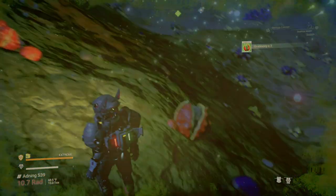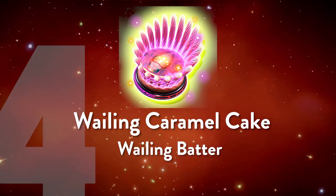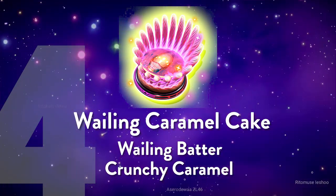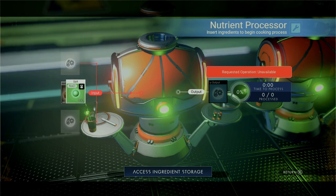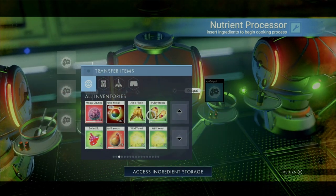Coming in at number four, we have the Whaling Caramel Cake. The recipe for this is taking our whaling batter and combining it with crunchy caramel. To make crunchy caramel, you just combine salt with either root juice or sugar. Root juice is what you'll get if you process pulpy roots.